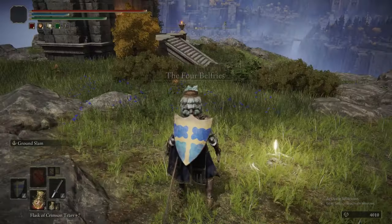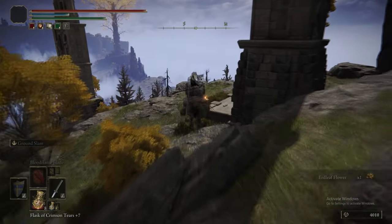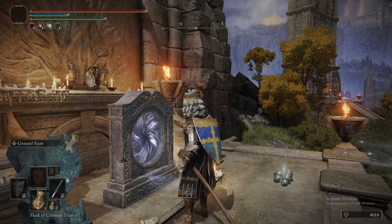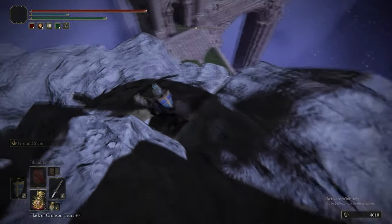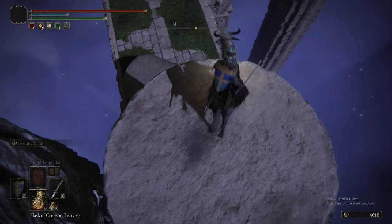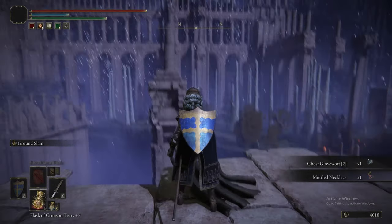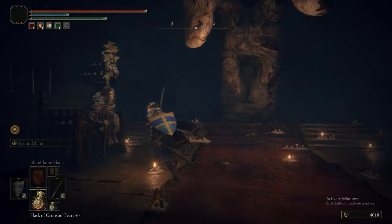Now we're going to the Four Belfries to use the Imbued Sword Key. We are going to do the second belfry which takes us to Siofra River - an area we'll be going to very soon. It says Nokron Eternal City - we're not in Nokron. This is not how you get to Nokron. So if you've spoken to Blythe and she's asking how to get to Nokron, this isn't how - don't think you've found the solution. There is a talisman here - the Mottled Necklace - that gives you multiple resistances. There's also a Crucible Knight here, don't fight it - it drops fine but it's tough.